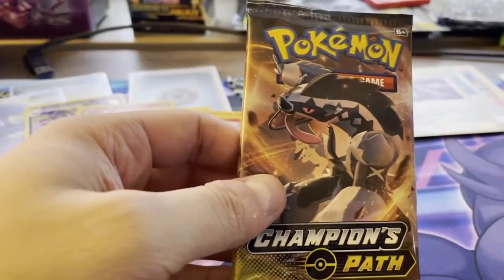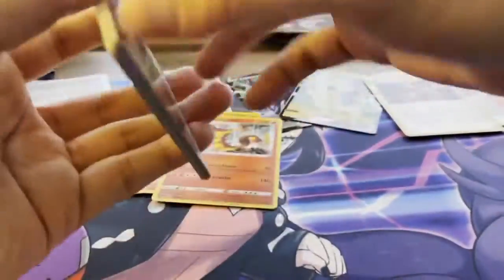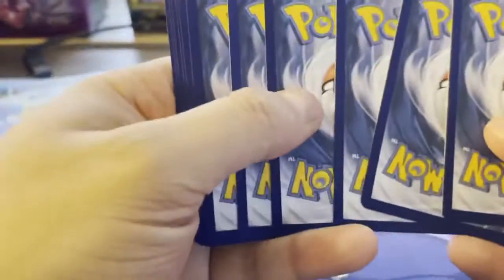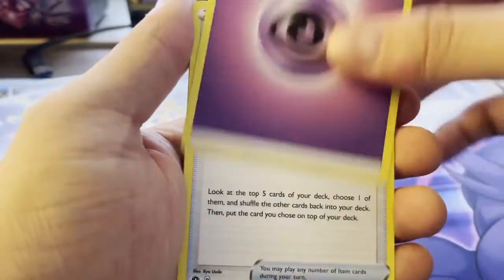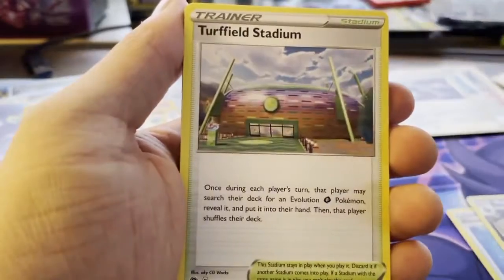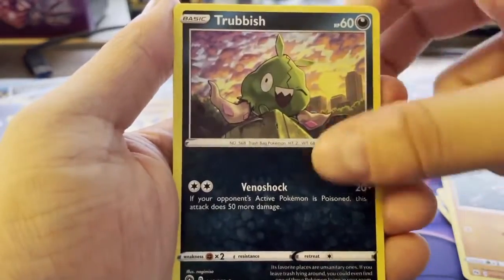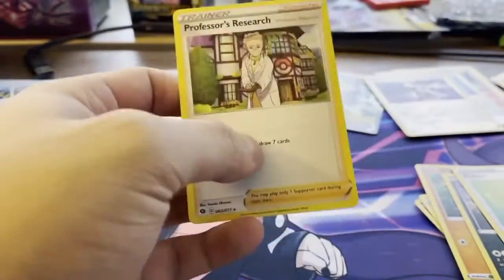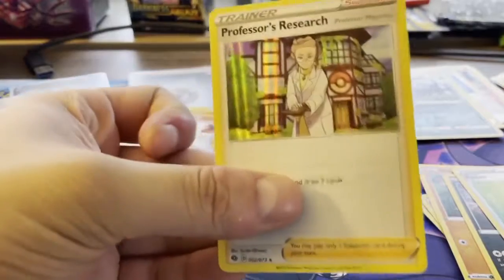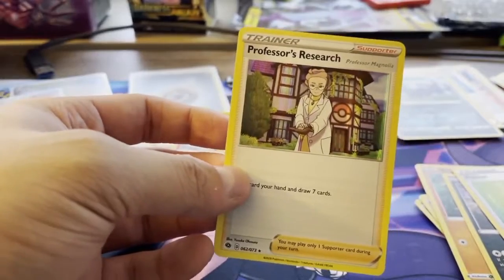Last pack — we've got an Eldegoss and a Grapploct. Charizard luck, come on! Third Psychic Energy, Rotom Phone, Malamar, Turf Field Stadium, Galarian Zigzagoon, Katuna, Roly Coly, Trubbish, Potion. Reverse in the pack is a Lightbar, and the Rare is a Holo Professor's Research. For competitive playing, not bad — I think this is my second one I have Holo. Unfortunately, no Charizard in these Champion's Path openings.